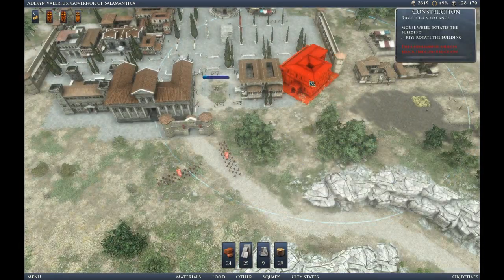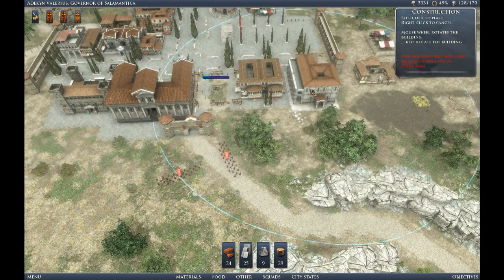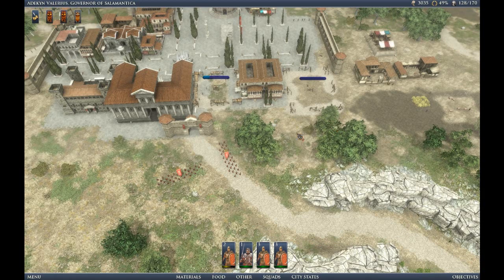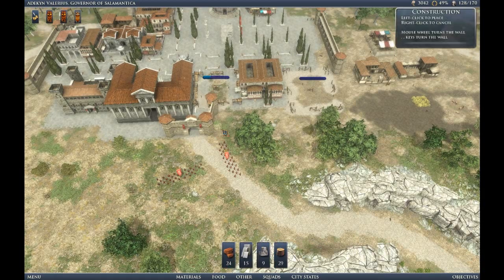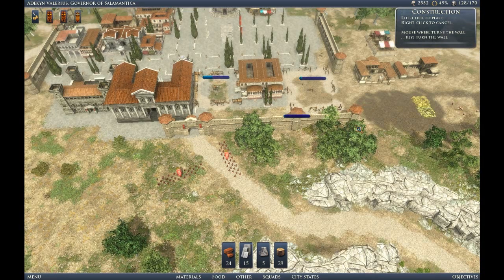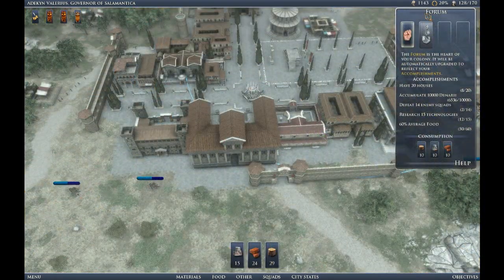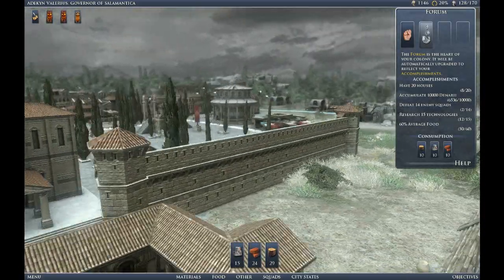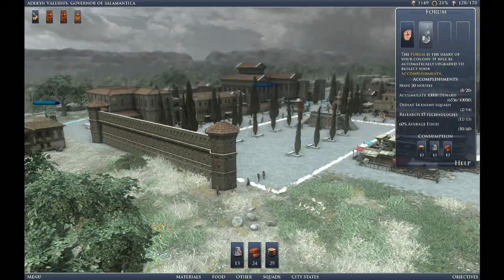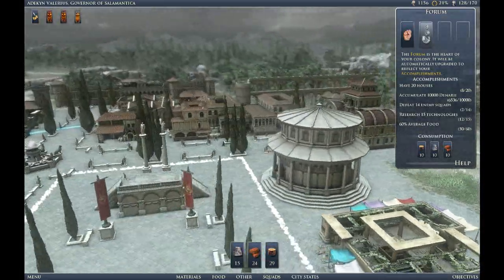Now we're going to place that library. We've got our marble coming in — we've gone up to the trading post and we're actually buying slaves so that we have enough to get the marble. Slaves are very useful in this mission obviously, because if you're only going to have nine houses, you're going to need some slaves to get goods income — or you're going to have to do trade for it, which can be difficult when you can't have much trade going.